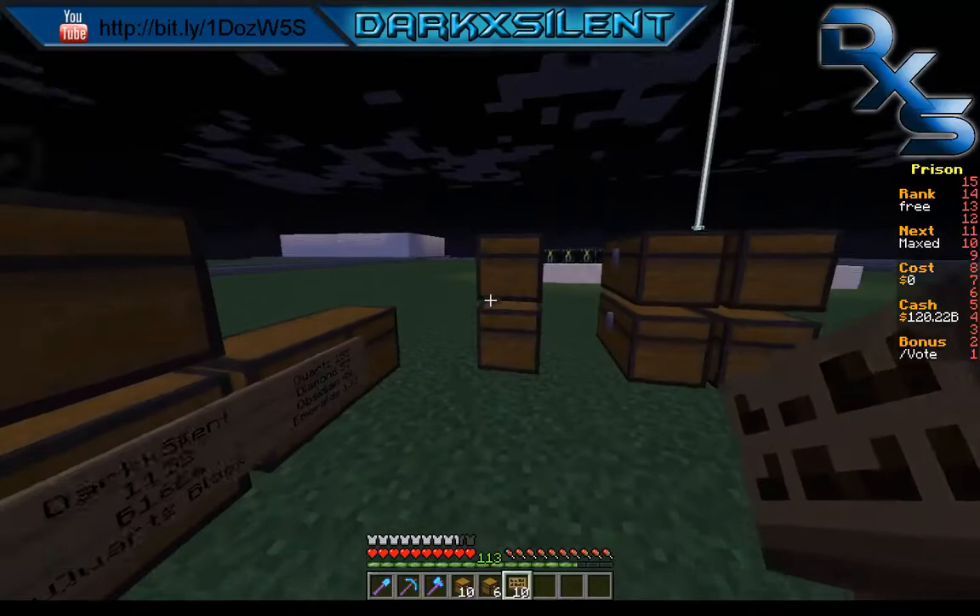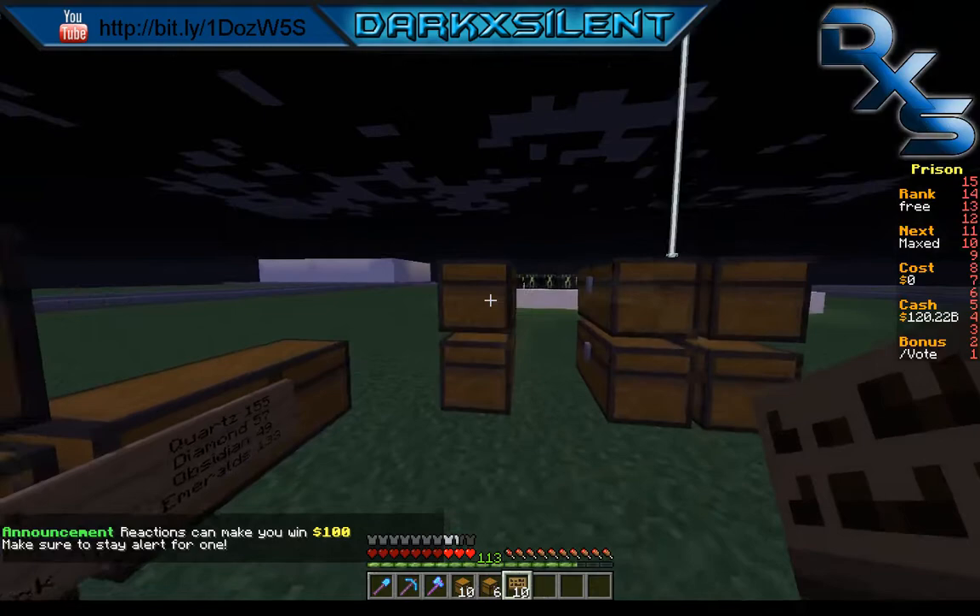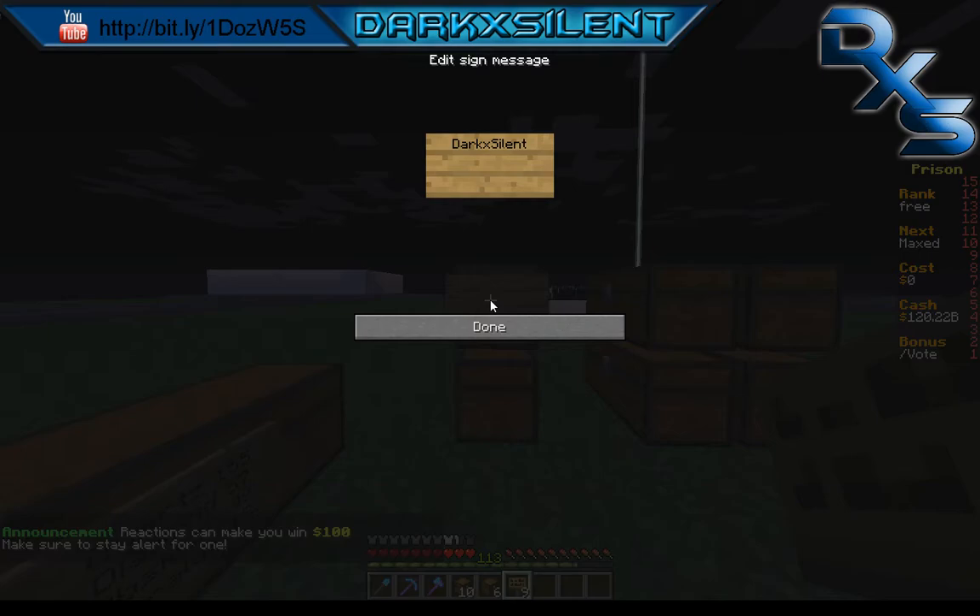So let's break down the sign structure. First line is your name — you can't use anyone else's name, it will automatically reject it. Second line is the inventory size; most people do full inventories so we'll go with that. For a full inventory the price would be 16 mil, so you write 16 then E6. E6 represents six zeros after 16, which equals 16 million.